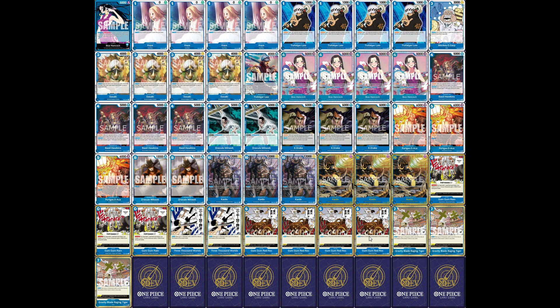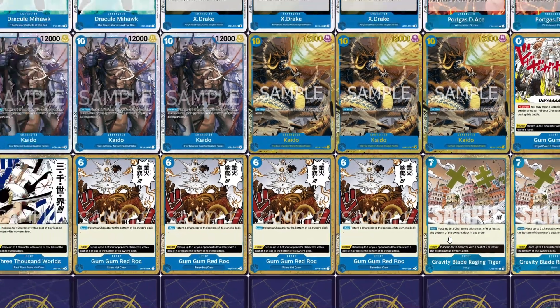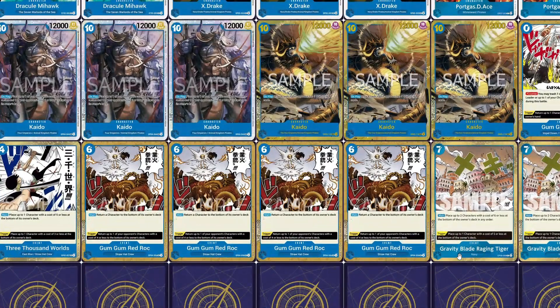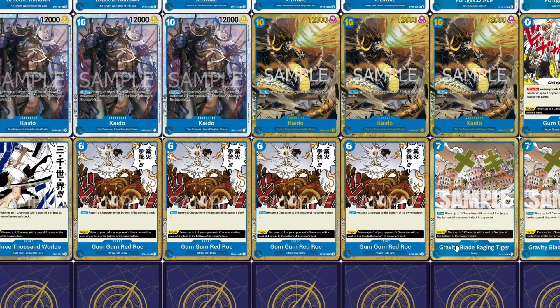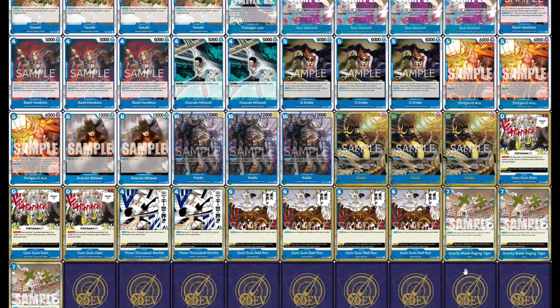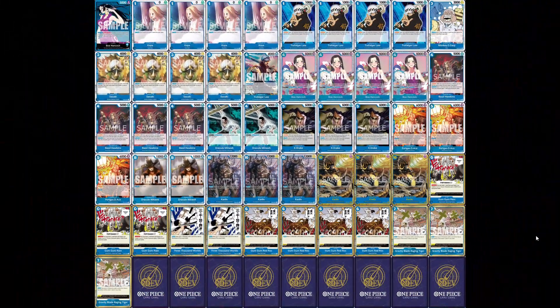We're playing three copies of Gravity Blade Raging Tiger. During the main, you can place up to two characters with a cost of six or less to the bottom of the owner's deck in any order. When triggered, you can place up to one character with a cost of five or less into the bottom of the owner's deck.